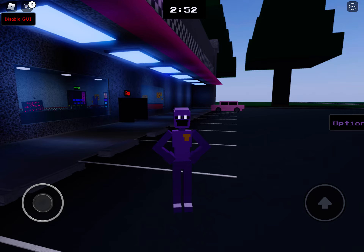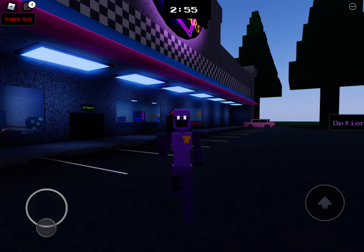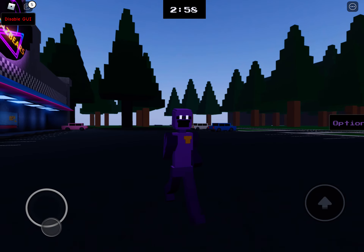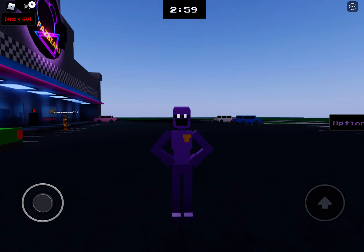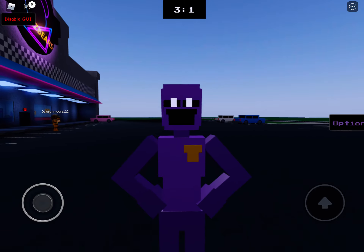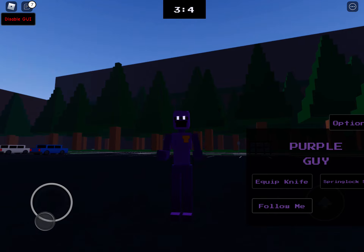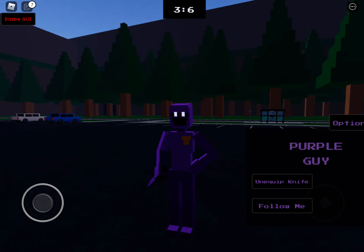Here's Purple Guy — he looks like he's from the minigames, like a minigame character. This is how he walks, kind of like in the minigames, and this is how he stands. Now let's see the options — you can equip a knife, which is pretty cool.